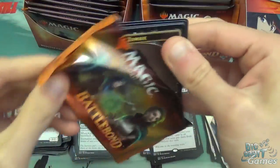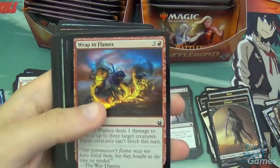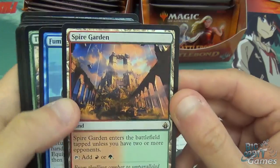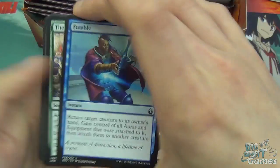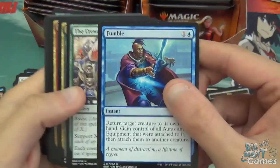What is it with easy-open packs not being that easy to open? Mountain, a foil Wrapping Flames — looks quite nice. And Spire Garden — the green-red commander land. I don't know what we're calling them, I'm going with Commander Lands. They probably already exist as Commander Lands, but in this video they're Commander Lands.